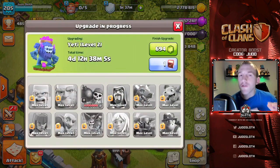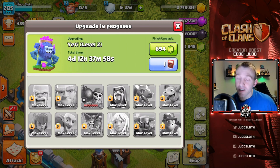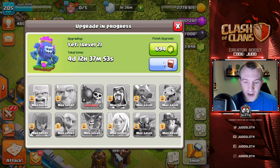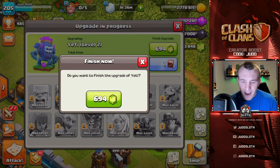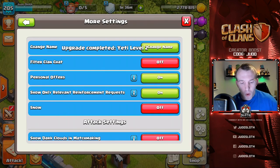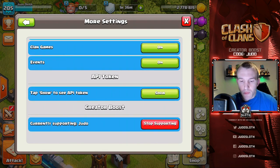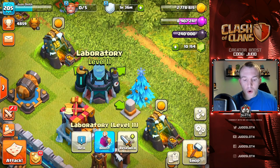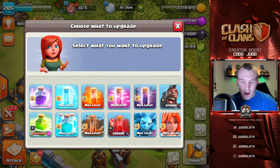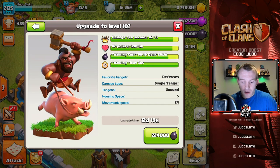You might have noticed we're slowly upgrading our Town Hall 13 base and we don't yet have the hog riders upgraded. I did upgrade the miners, but for this video I'm going to upgrade the hog riders, so let's gem the yetis. I hate doing this, but if you could help me out, go into settings, more settings, and at the bottom you'll find creator boost. If you're purchasing anything in the game, make sure to use code judo.